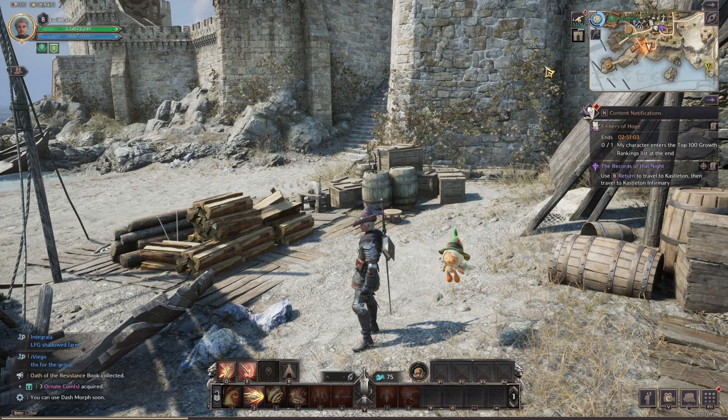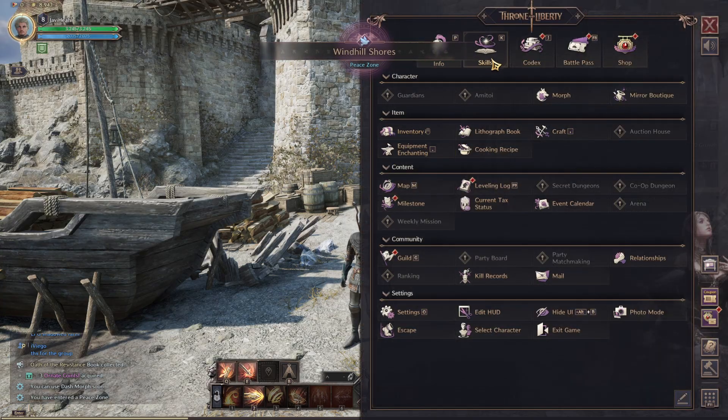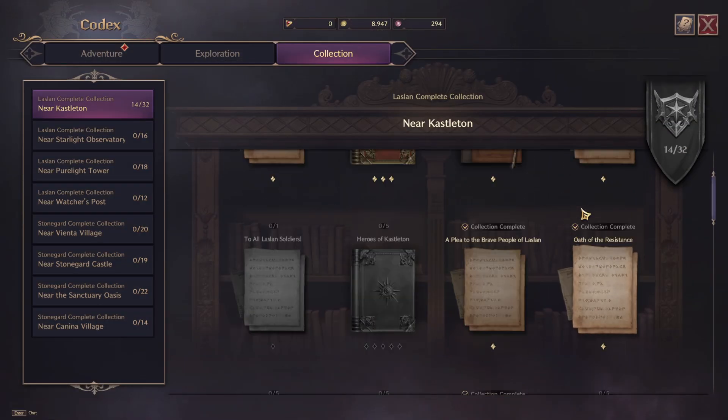Hey guys, I'm going to show you how to get the Oath of the Resistance Codex collectible in Carston, and that is this one here.